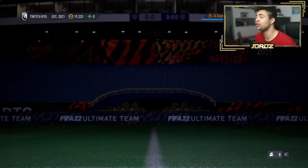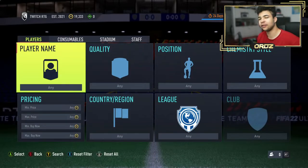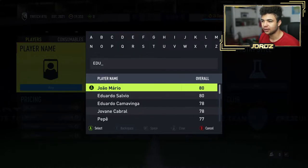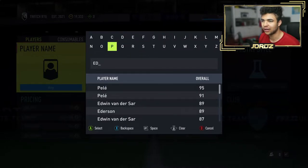The three cards that have just dropped into the game are Llorente, Ruben Diaz, and Edward Mendy. We're going to have a look at Edward Mendy first because this card looks insane.